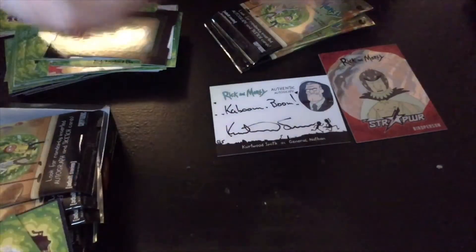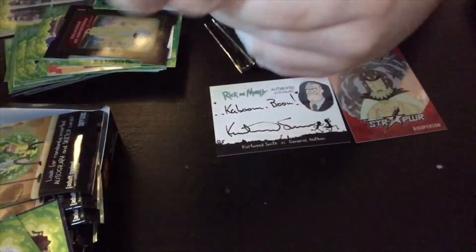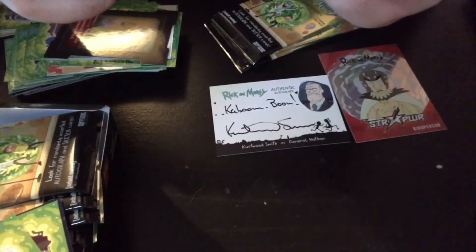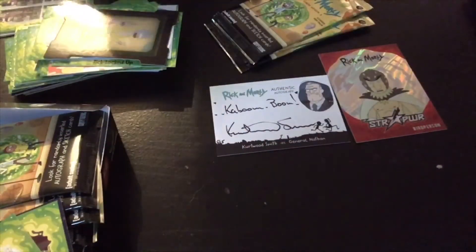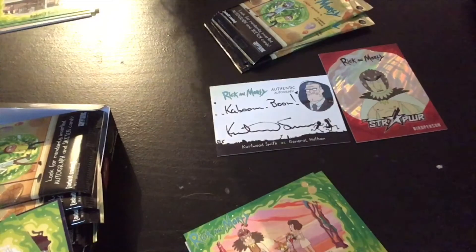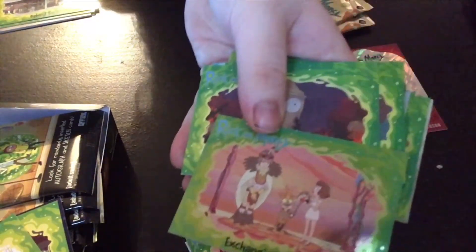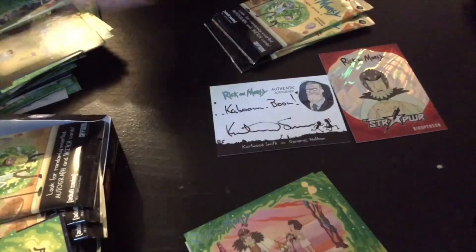Let's see if we can get anything - we have Summer and another card. There's something with gold - it's the 'Exchange of Vowels' cards again with Tammy, Bird Person, and Squanchy. But I don't get the gold bit - why is it a gold bit? Actually the shiny version of it doesn't have the gold there. Very interesting - it might just be a parallel variation but that's pretty cool.